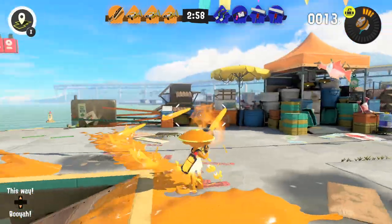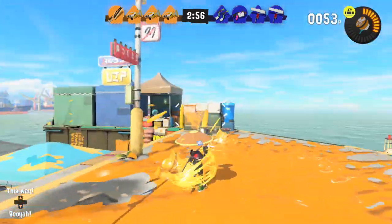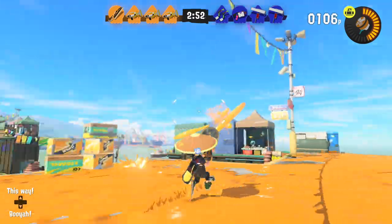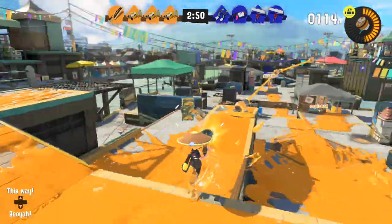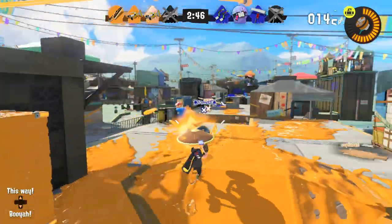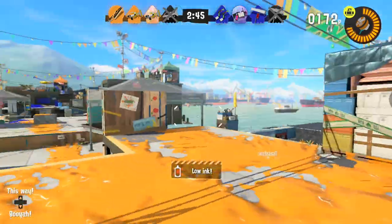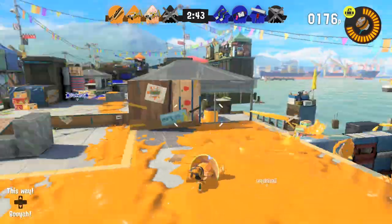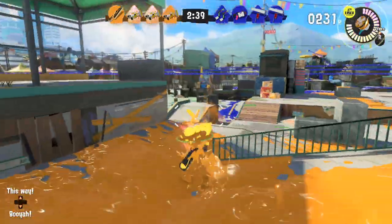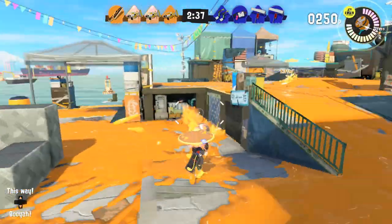Don't forget to ink your base. So many times players just run off without touching their base at all, and sometimes this is the difference between winning or losing a Turf War. If you and your enemies spend the whole match in the middle and you didn't ink your base but they did, they'll win with those base points. Inking your base also gives you more mobility when spawning, and helps charge your special before running into any enemies.